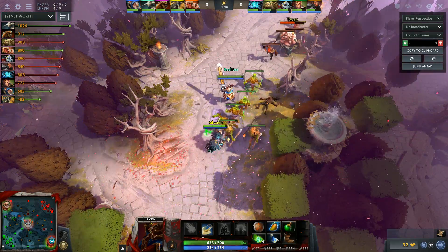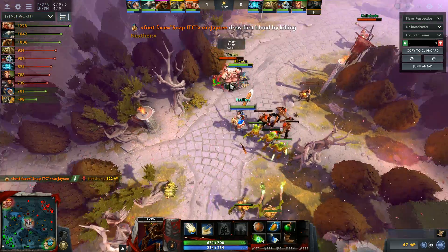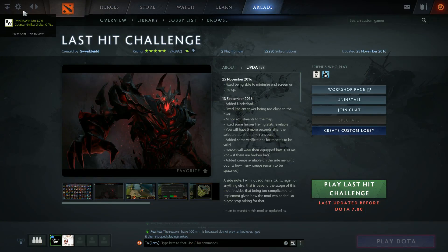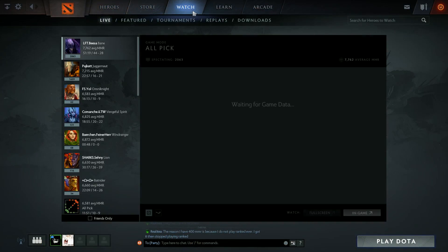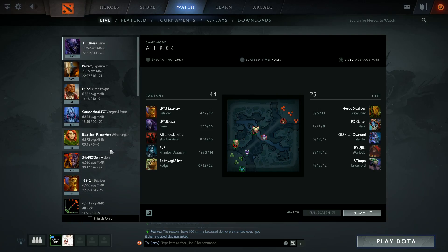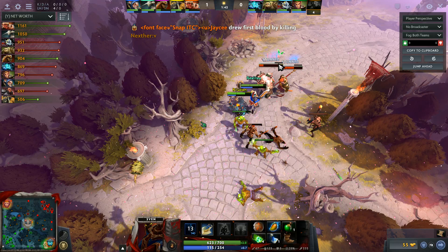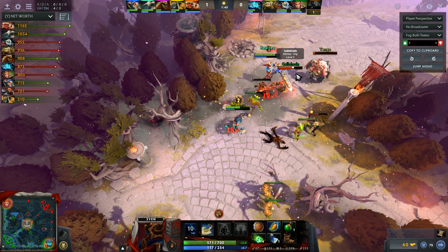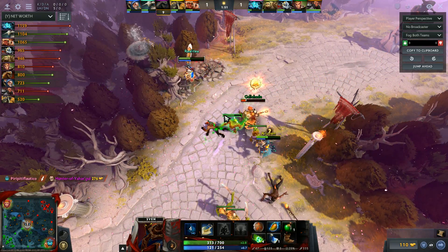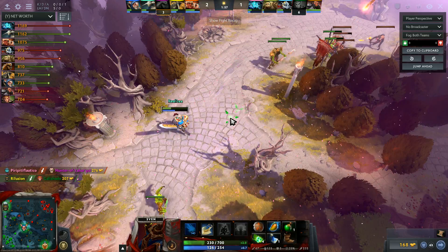Your camera has some issues. The best thing to do for camera movement is go to the Watch tab and pick any of these higher MMR games — preferably not too high, but it really doesn't matter. Just focus on the camera movement of the heroes: where do they keep their camera, and what are they looking at during the game? That's really important.